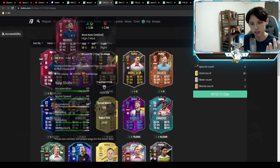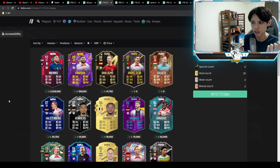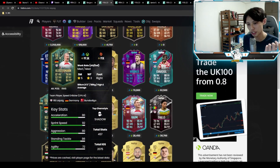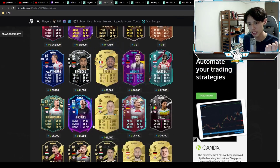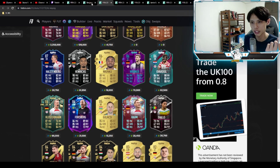Nkunku is actually at three million and Gvardiol is at 500k. We also have the recent Carstens, who is still usable with 87 pace, and of course one of the most recent cards — the RTTF Forsberg. So this is a really welcome thing for Bundesliga fans.